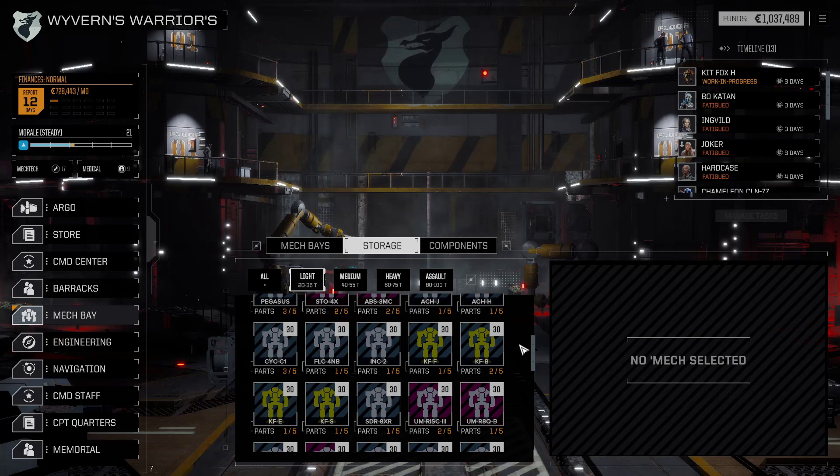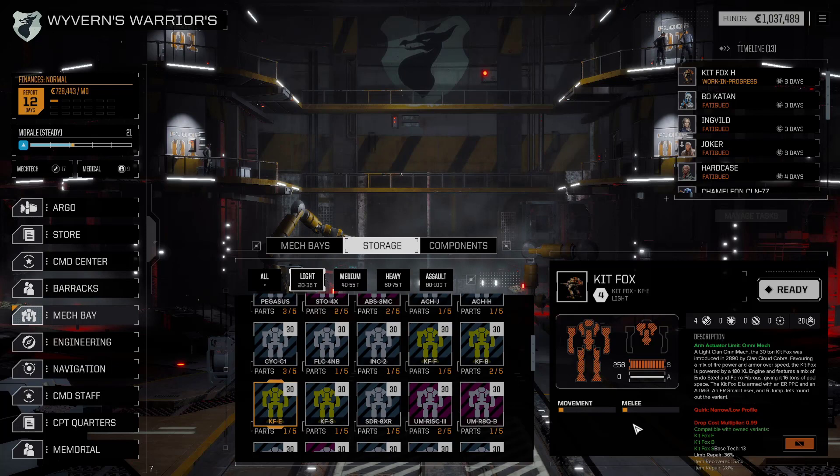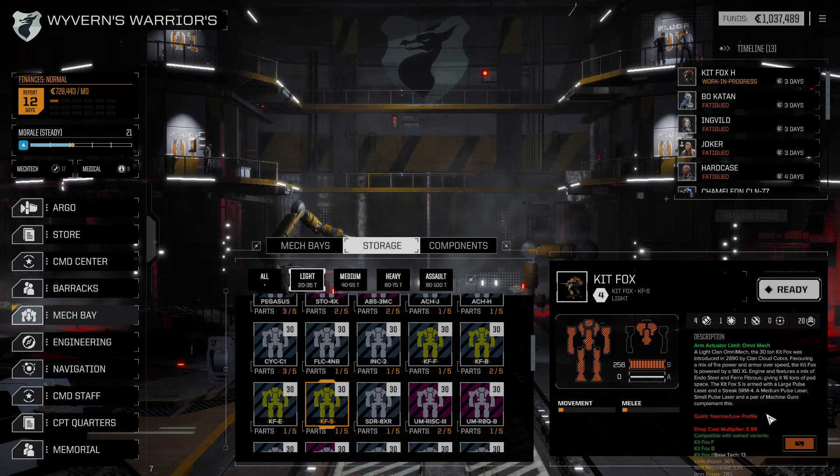The B variant is probably the one I'm going to go with because it comes with an ultra autocannon 10, an ER medium blazer, ER small laser, and SRM6. The ultra 10 I won't be able to put on any of the mechs I've currently got, but the first 60-tonner with a ballistic hardpoint will get it - preparing for the future. The large pulse laser and medium pulse lasers from the S variant would also come in handy on the next few mechs we build.